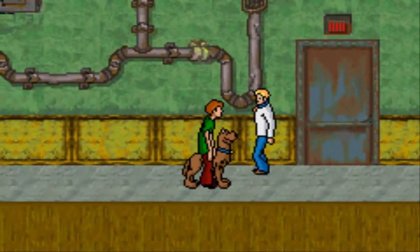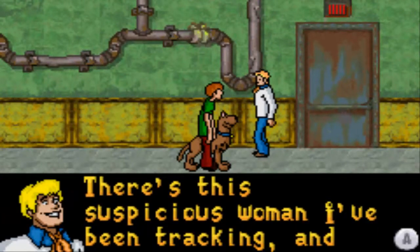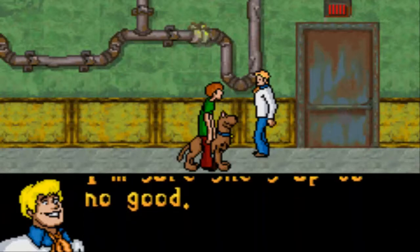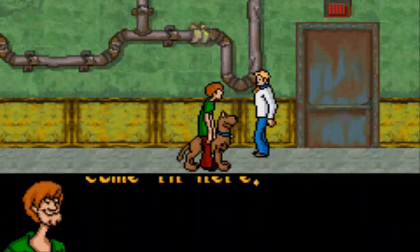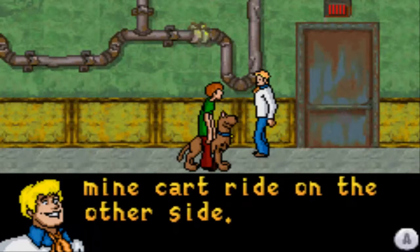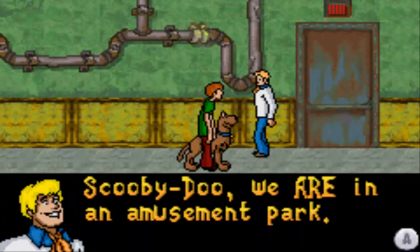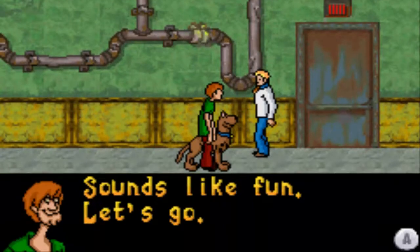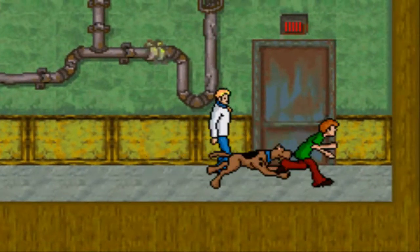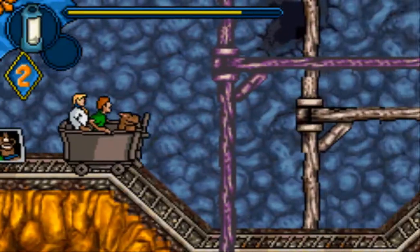Fred, how did you get here? Guys, there you are. I'm going to need your help. There's a suspicious woman I've been tracking and I'm not sure she's up to no good. Oh yeah, we saw her come in here. She just passed through this door — there's an abandoned mine. God dang it, more mine cart riding. It's probably a good thing I didn't tell them this was dangerous. That would have been helpful, Freddy.